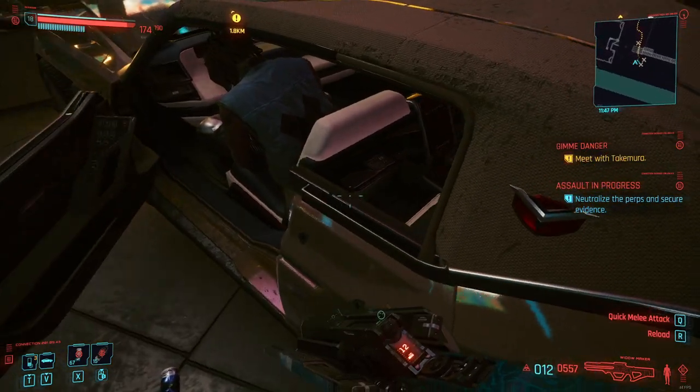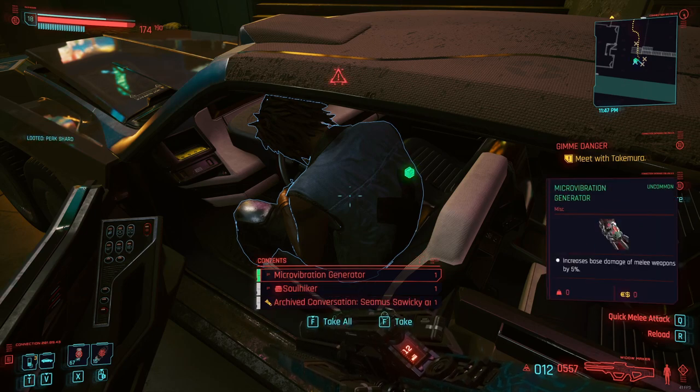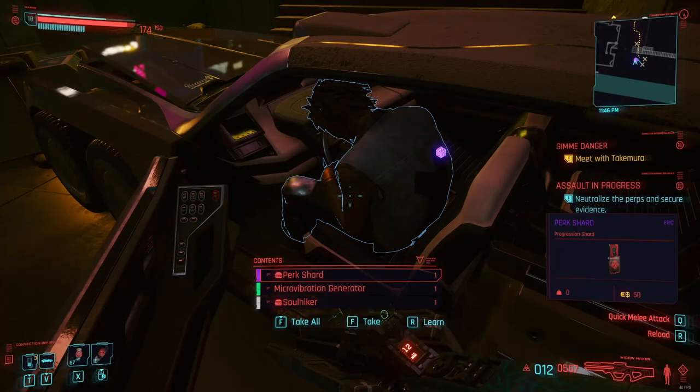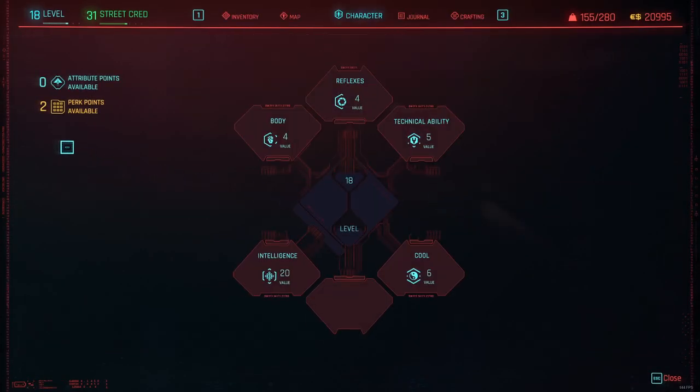Now when you usually loot the perk shard you might press take. I also did this actually because it was pretty much the most obvious option but then you will only get one perk point as you can see here on my screen. However if you go to loot the item, don't press take — instead press the learn option. This might be weird and I'm not sure if this is a glitch or actually intended, but then you will get in fact two perk points.